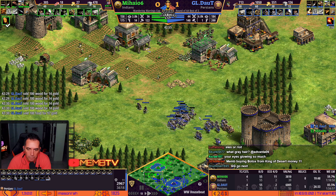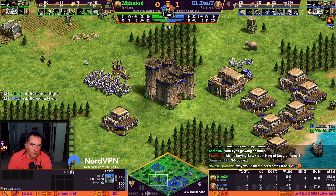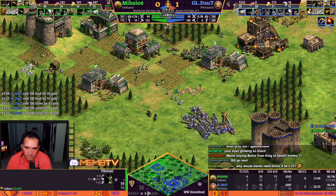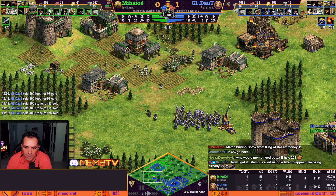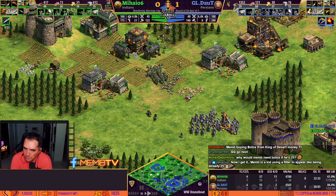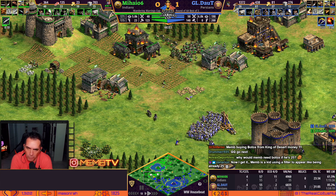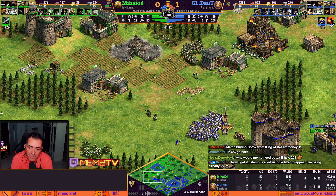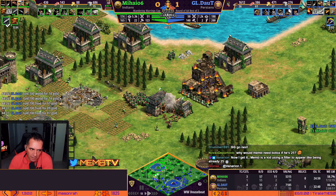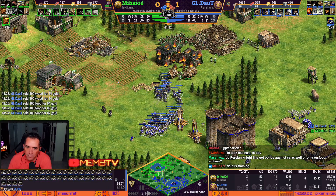Daud is almost 200 pop. He got two castles — one in this area well protected, the other on the left, and he's stonewalled. I don't know what Mihai is waiting for. His population is good, he's doing rams because he wants to spam pikes. Paladin upgrade guys — Paladin upgrade. For those people who just joined: Mihai tried an incredible strategy, he went up at 15 population, was up at seven minutes and tried to sneak here, but he couldn't do the damage and from there Daud just dominated.